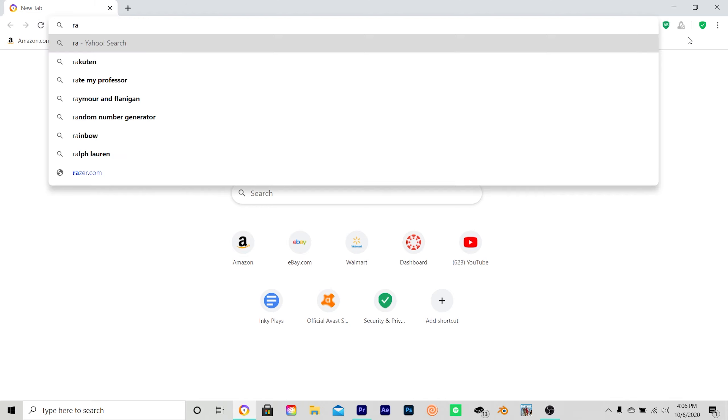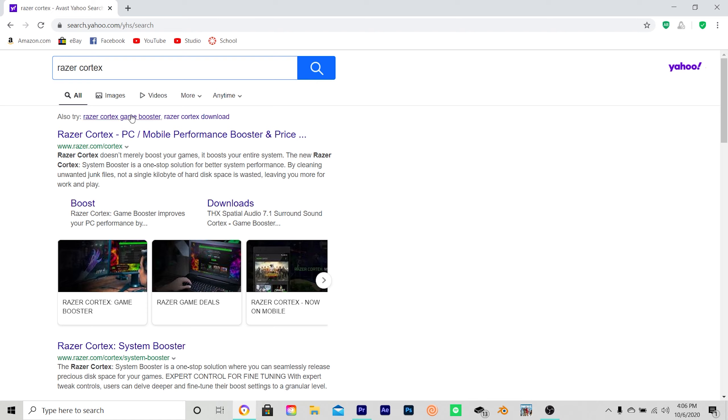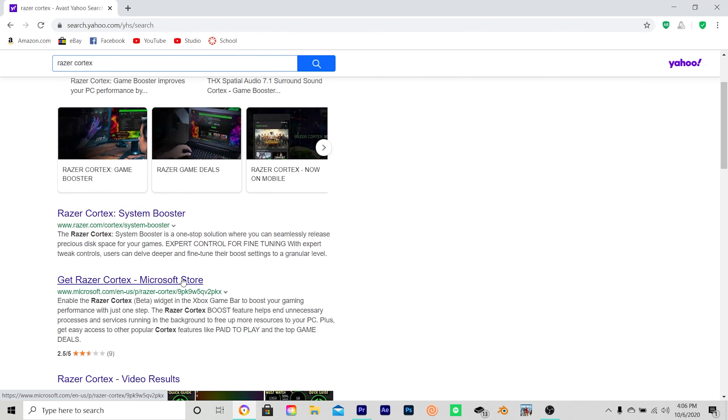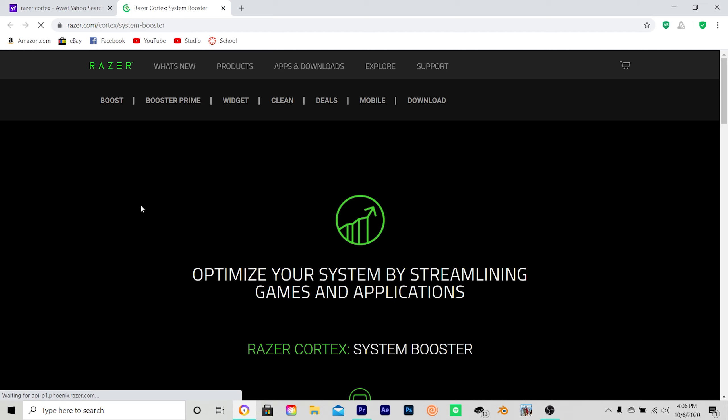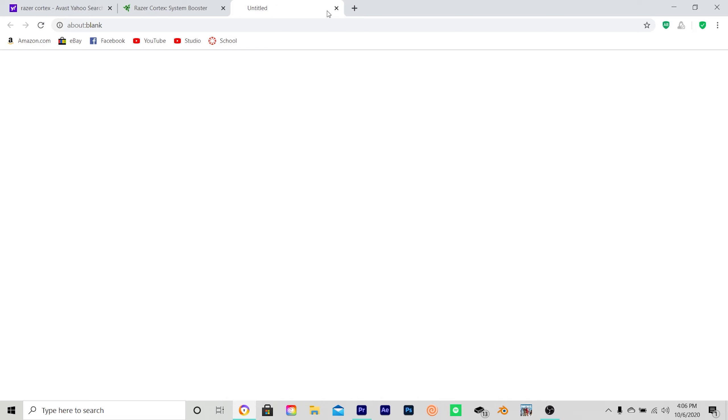First, you're going to go and search 'Razer Cortex' on Google. As you can see I already have it there — just spell it how I spelled it and click Enter. Once you click Enter, the first option will come up but I would not click that. Instead, go down and select 'Razer Cortex System Booster' and it's going to bring you to this page where you can click 'Download Now.' I'm not going to download it again because I already have it on my computer.